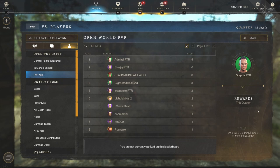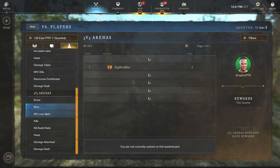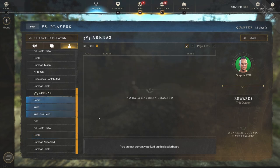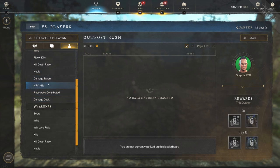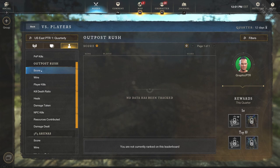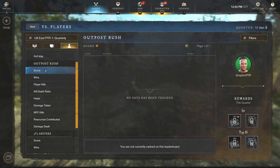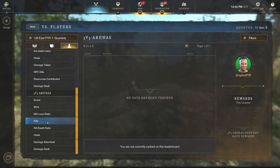I'm worried about the PVP kills leaderboard because we're going to see people continually boosting kills, which is probably why skins aren't being introduced there. Looking at 3v3 arenas, there are leaderboards but unfortunately no skin reward for 3v3 arenas, which I really want to see — I think that's going to be their most competitive mode. Outpost rush has damage taken, damage dealt, and there are rewards for outpost rush score, which is good.